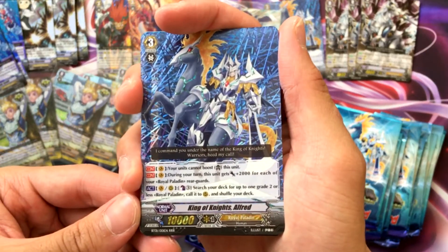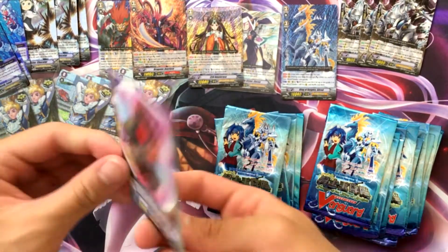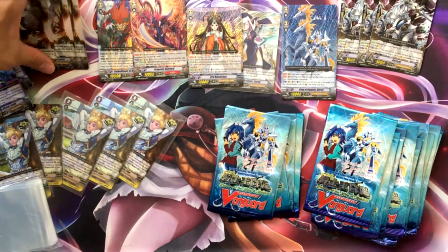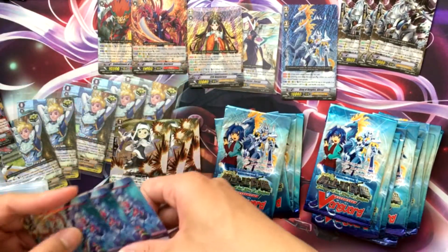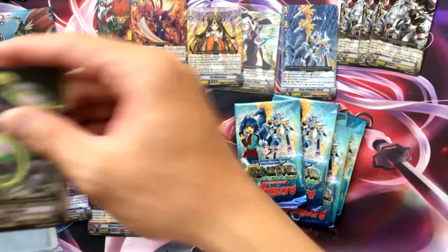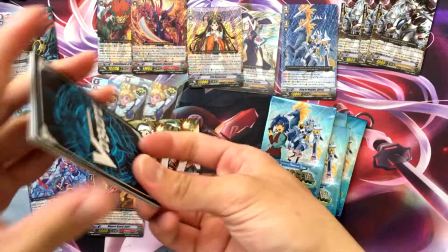Our second King of Knights Alfred. I'm not sure if it was a Blaster Blade but — ooh nice, Wingal Brave Barry! I was really hoping we could pull one. Now we got all the PGs. Mr. Invincible again — five of them. Can we end with a triple R? Too much to ask for?